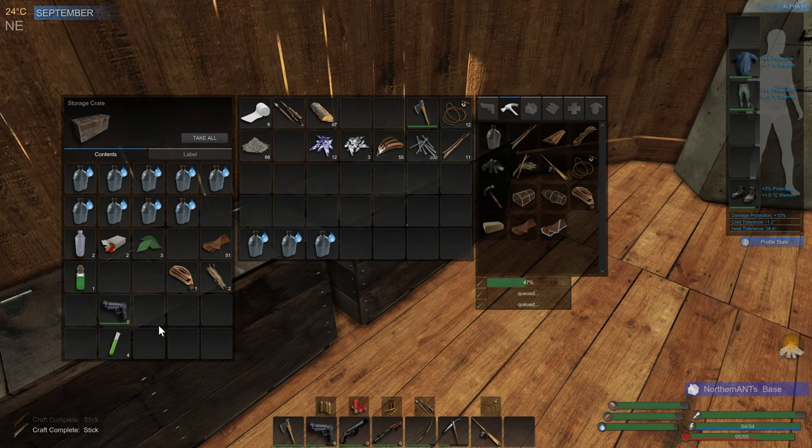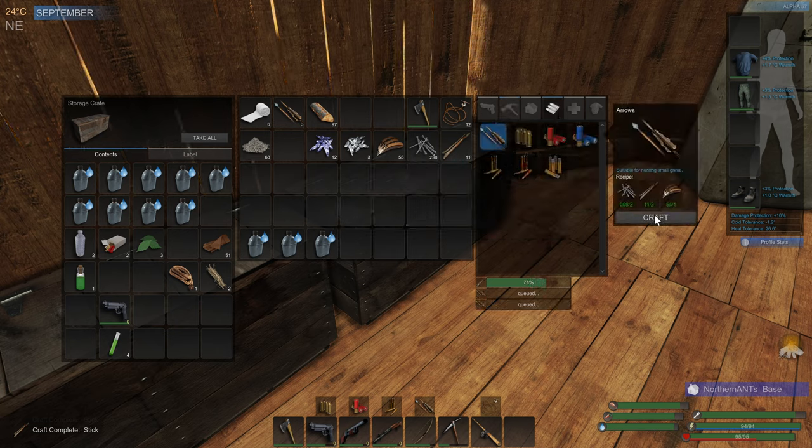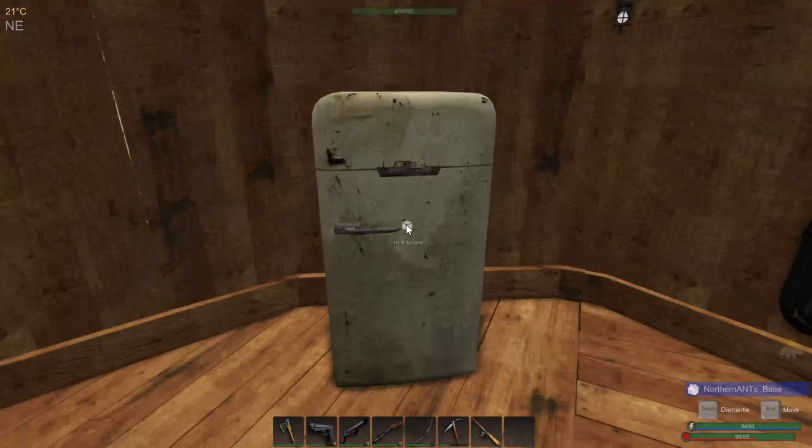I do still need bullets because I will need to go out and hunt for moose and stuff, because the moose don't always come close to camp — or they never come close to camp that I've noticed. So I want to make a lot of arrows, and let's take a look at our food.